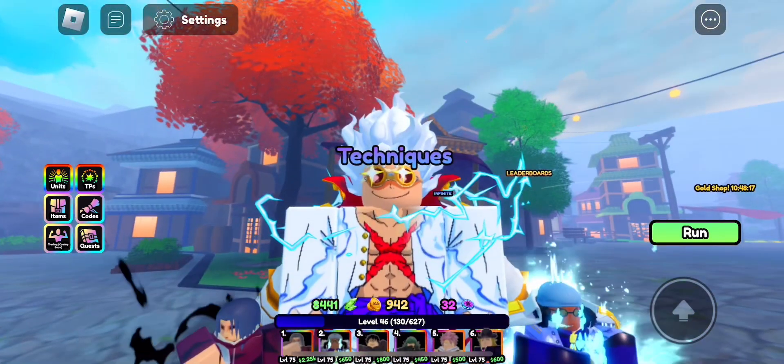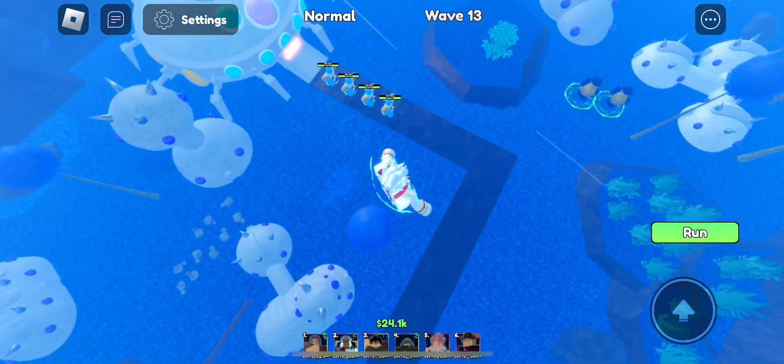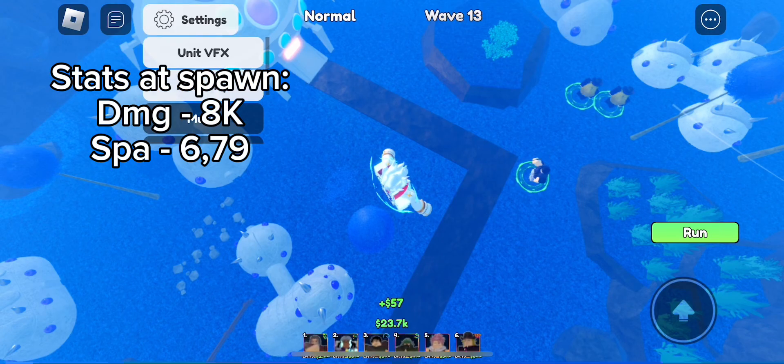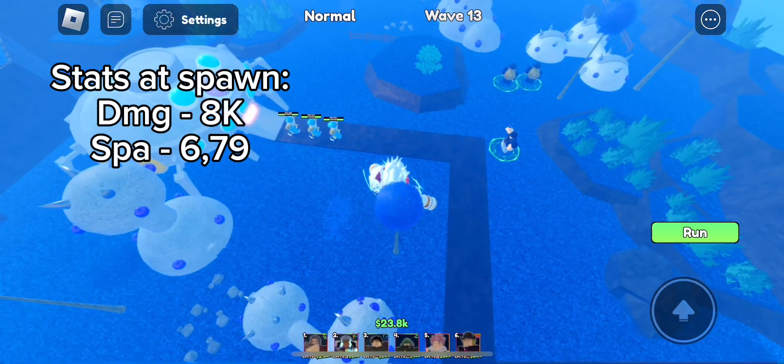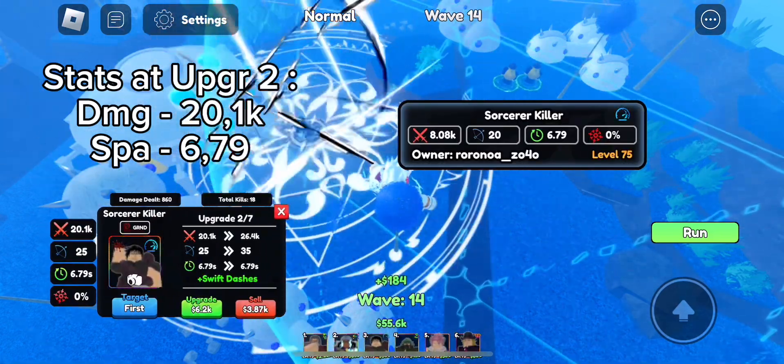We got nothing good so showcase time. I'm just gonna place him right by the corner so that if he gets a cone or something he'll be useful. That's fine for a unit that doesn't have the overlord on.